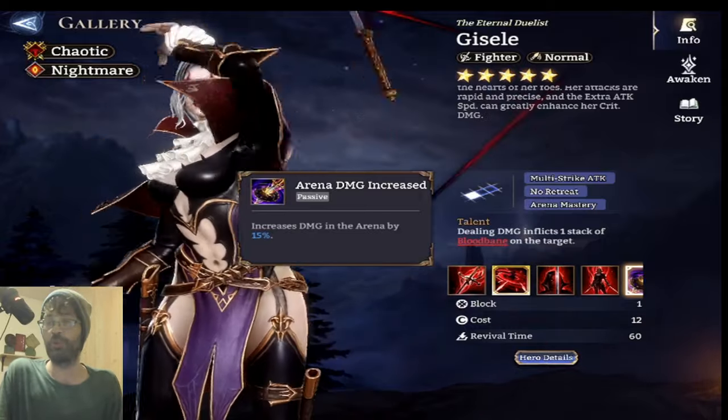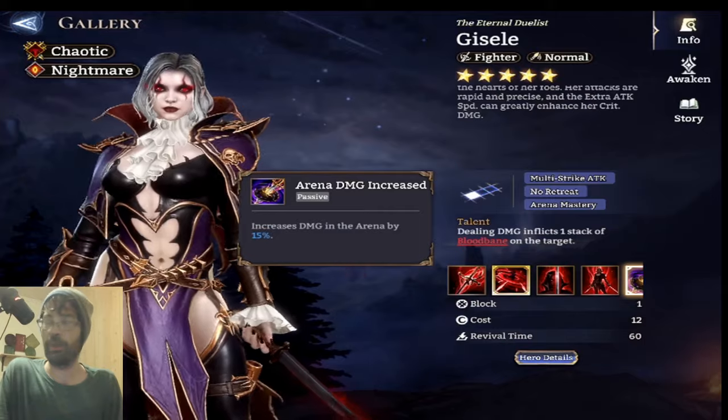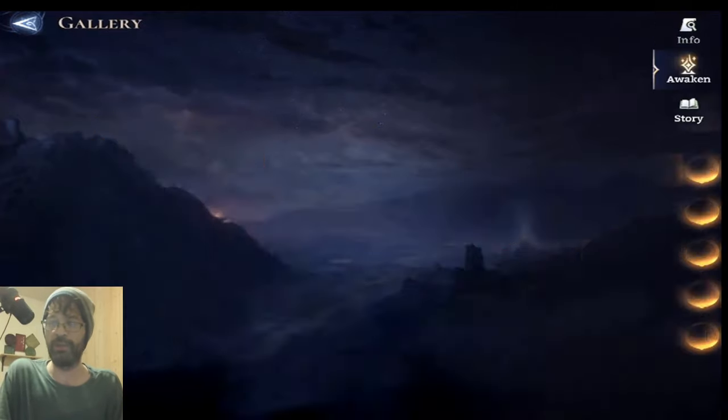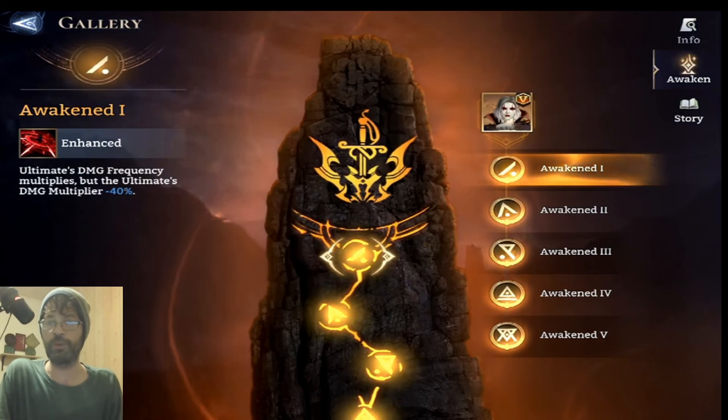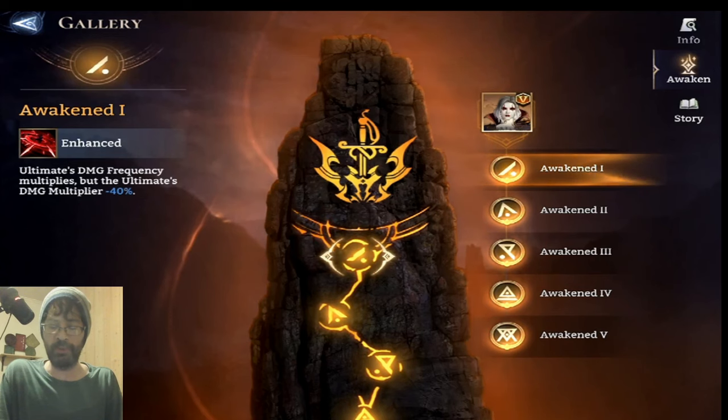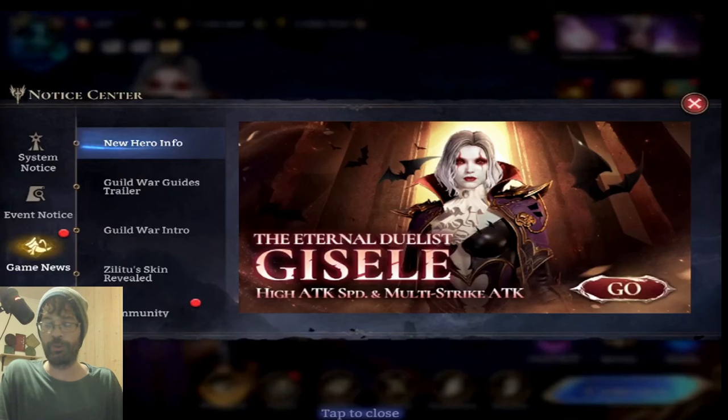In Arena she's going to be a beast because she gets an automatic 15% boost. She's dual faction — Chaotic and Nightmare — which is quite cool to see. But I do want to point out something I didn't like: her first awakening is pretty whack. It says the ultimate's damage frequency multiplies, but the ultimate's damage multiplier is reduced by 40%.